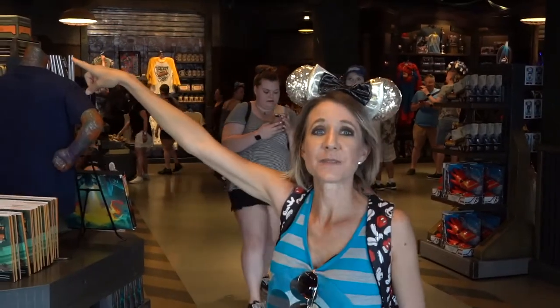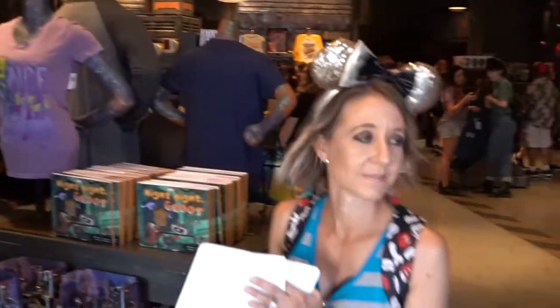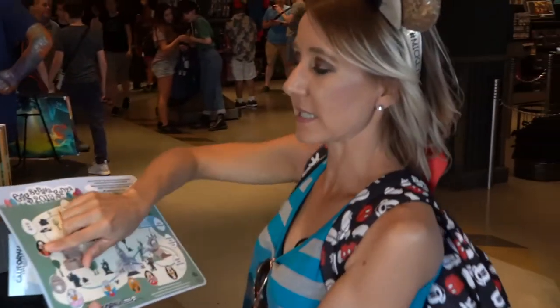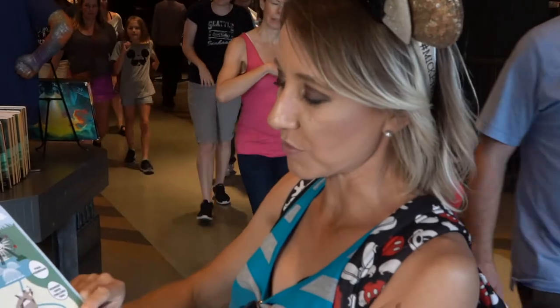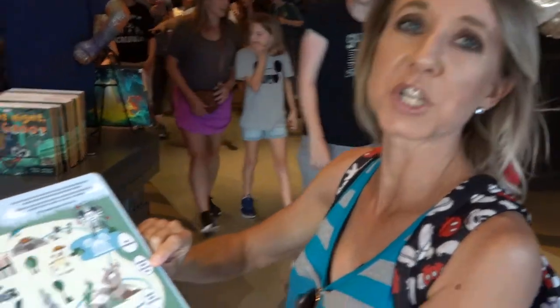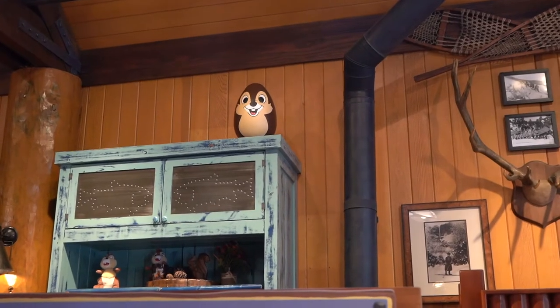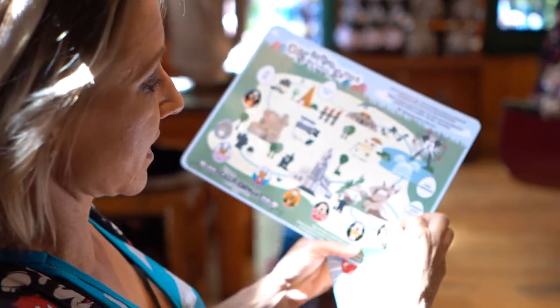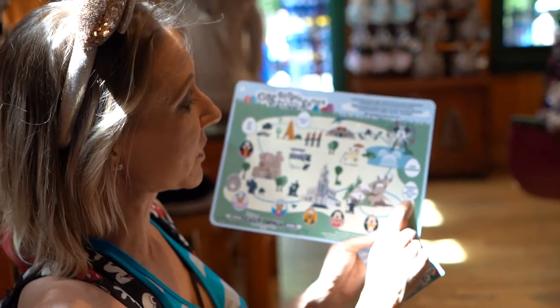Found it — it's Goofy! I've snuck his sticker on the map, and now we're going to head over to the other side of the park, to Russian River Outfitters and Redwood Creek Challenge Trail area. We're in Russian River Outfitters and we found Chip up above. We're going to put his sticker on the map, and now we're going to continue around the turn to the Redwood Creek Challenge Trail.